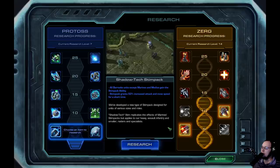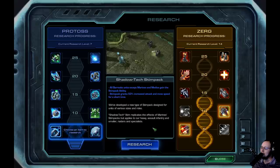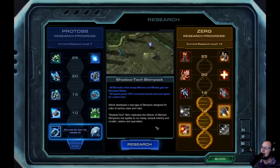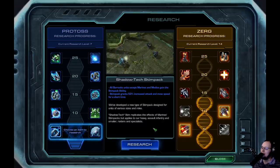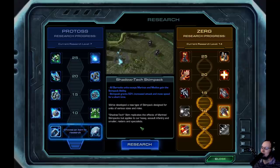Now it gives all barracks units except the marines and medics the Stimpak ability. This basically means that Marauders and Firebats can actually keep up. Especially the Firebat has a really hard time in the later game, so being able to at least be in the front of the army with Stimpak is pretty good.